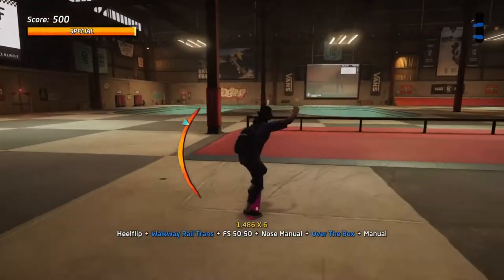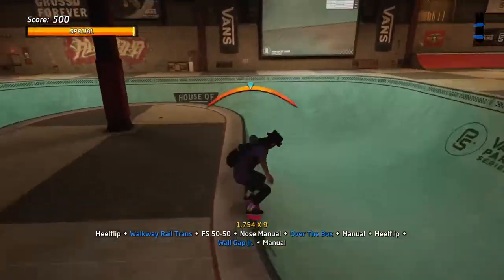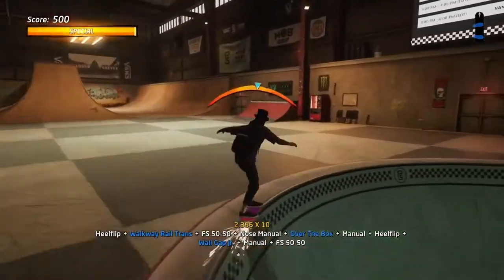Hold the manual and jump it straight — by jumping up straight you get the over-the-box gap. Then of course you get the wall gap junior, jump onto a grind here.